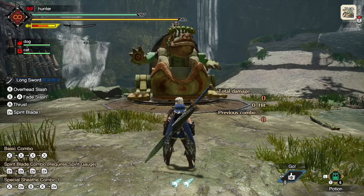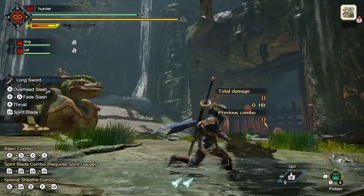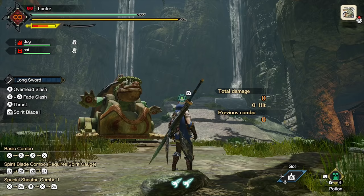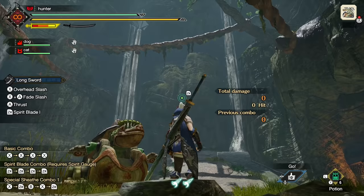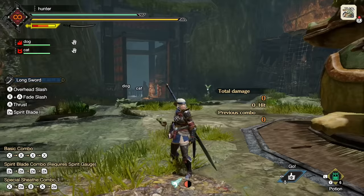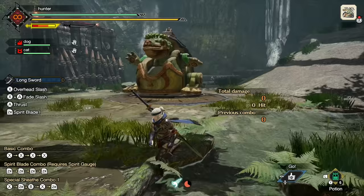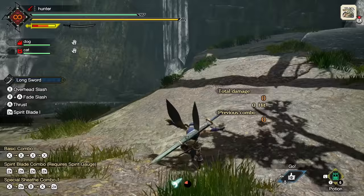Underneath our stamina gauge, before we cover the other UI elements, let me talk about movement in this game. Underneath our hunter are two little bug icons — these are called wire bugs, and this is basically the main feature of the game. Hold ZL and a target reticle appears. Use your right stick to aim it. If you press ZR, you'll use one of those wire bugs to do a jump. There are two easy ways to use this without full aiming: hold ZL and press X to do a 45-degree jump, which is very useful for getting up ledges or doing jumping attacks.